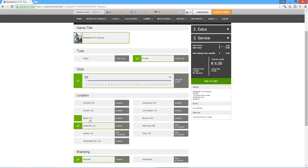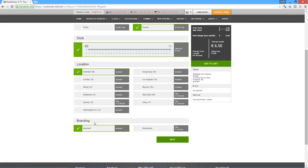Then we can select the location or data center where the server will be hosted. Here you want to select the location that is close to where you live, because that will result in a lower latency for you when you play on that server. The branding option helps you reduce the server costs a bit. When you select the branded option, the server name must always include the name of your provider, in this case i3d. If you pay extra then you can have an unbranded server and remove the provider name from your server name.